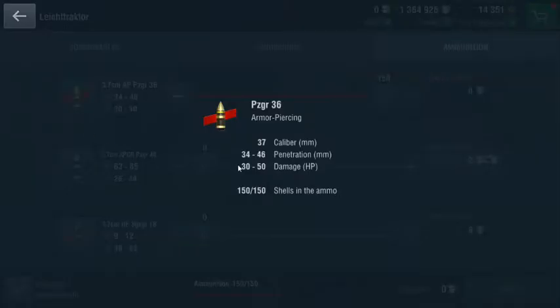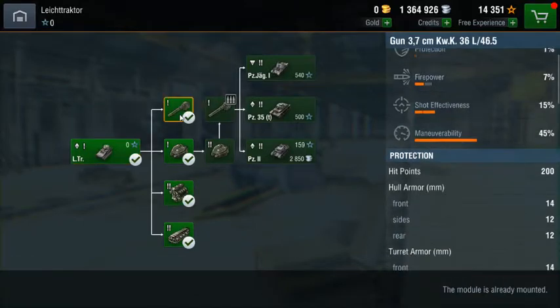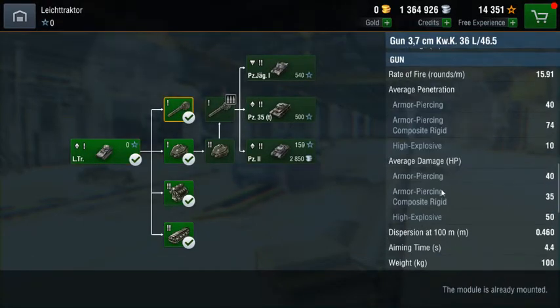The first and most basic shell that you're going to use in the game is armor piercing, or AP. AP is the primary round of most tanks — there are obviously a couple of exceptions — but this is the shell that you should have the most of loaded in your tank, with some exceptions.